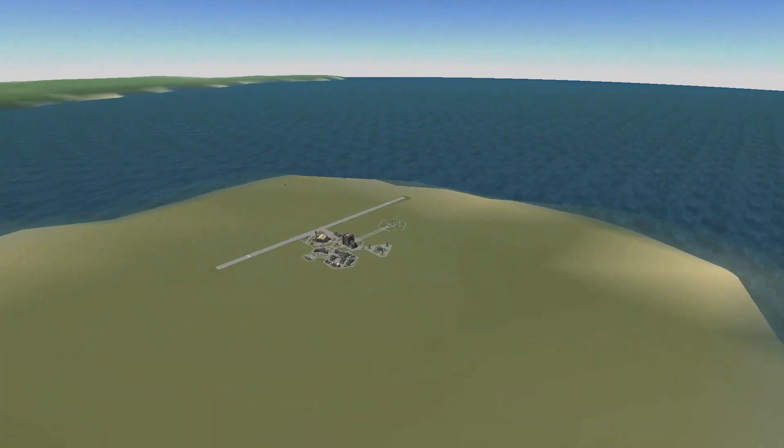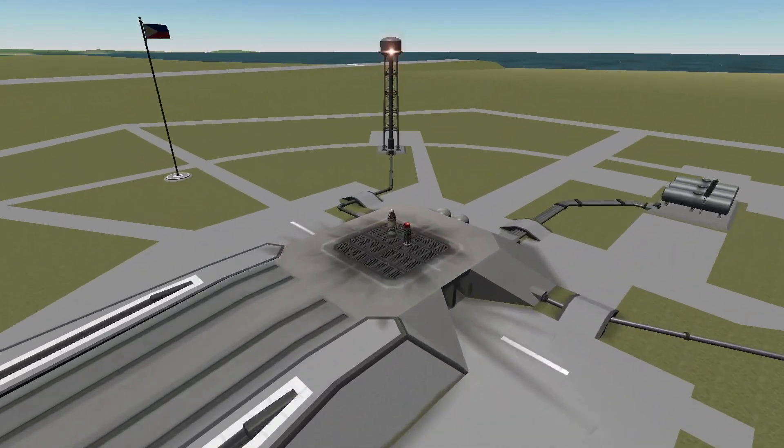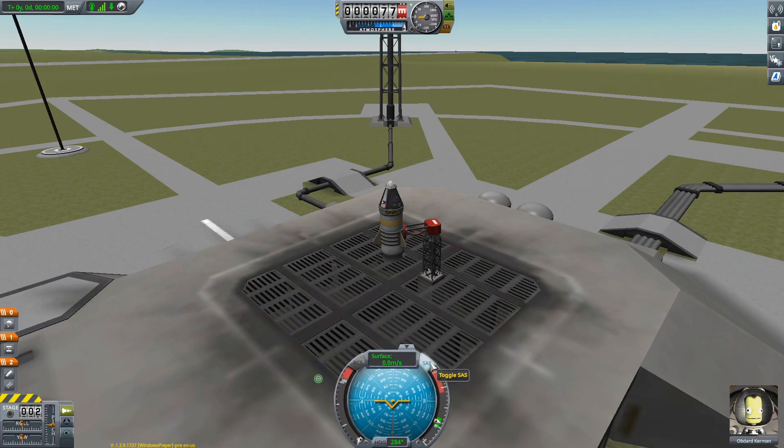I'm going to launch this first bezel called the jumping hammer, but it's a custom bezel. I'm trying to toggle SAS and RCS to make it easier. Launch!